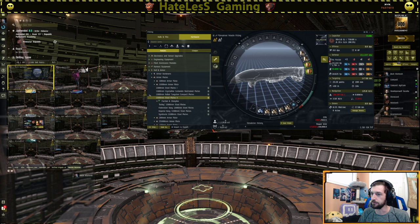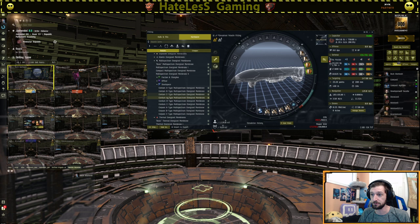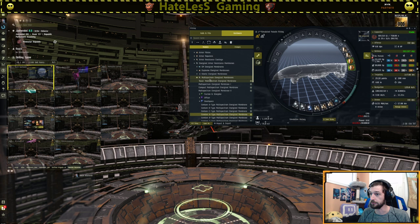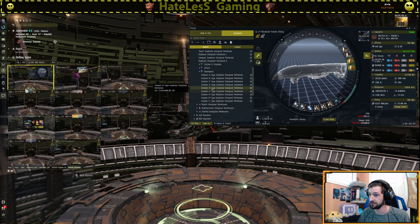Putting three or four plates on brings us up to 193k EHP. Then we're going to use whatever energized armor resistance membranes we have for our PvE fit. If you happen to have A-types because you're doing incursions, put those on — that'll give you a lot more EHP. Testing a third membrane versus an additional plate shows the plate is actually better in this case, taking us from 280 to 283k EHP. An explosive membrane only really protects against Tornadoes since they can change damage type. Overall the plate appears to be a really good module for the travel fit.